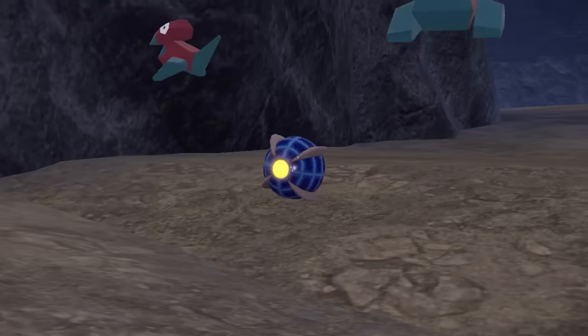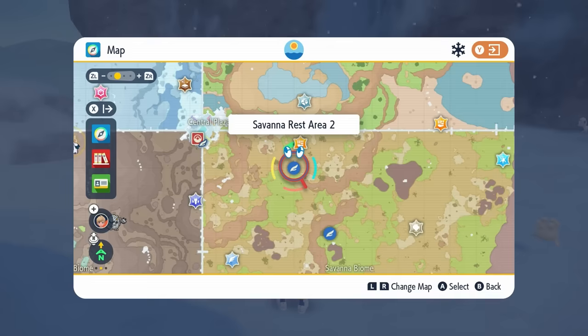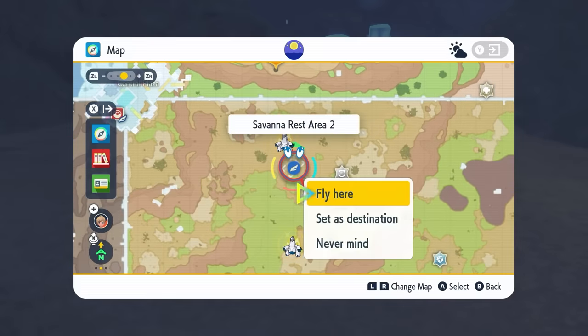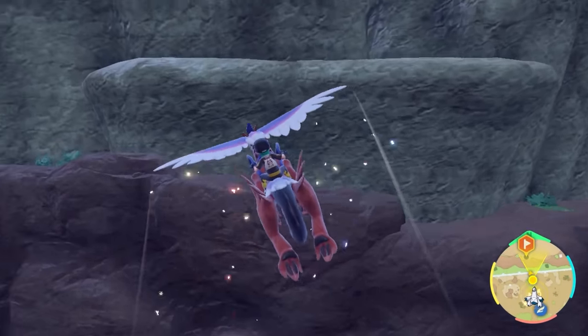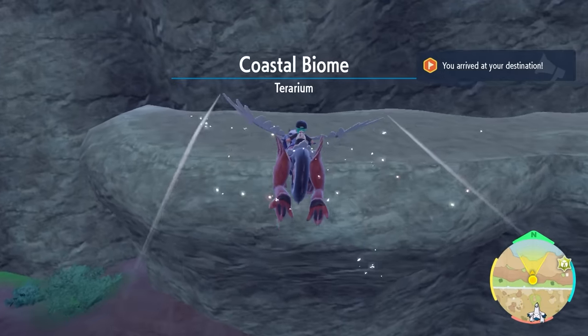Next up is the water and bug type Pokémon Jukupida and Araquanid. This hunt is a really easy one — you want to first travel to the Savannah Rest Area 2 and you're going to be heading up to this ridge in the coastal biome, in the very southern area of the coastal biome on the ledge of this cliff edge here.